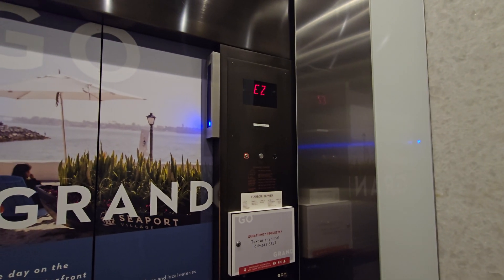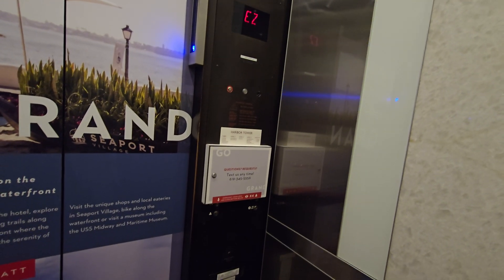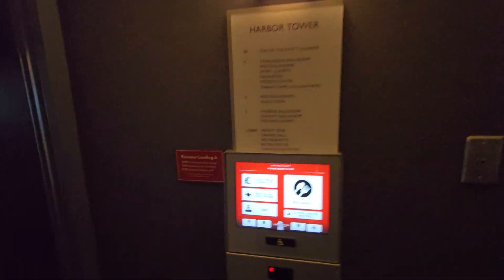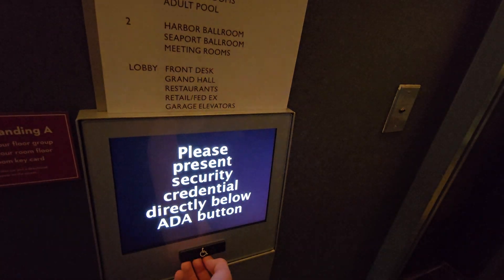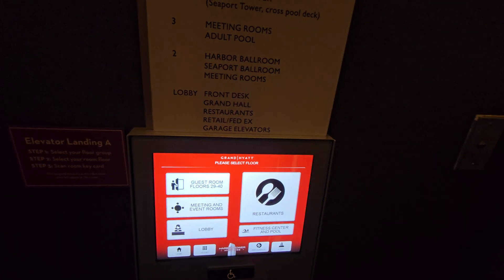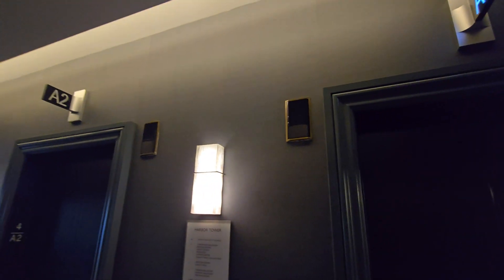Wow. This thing feels like it goes 1,200 maybe? Have to speed test it. It's in California — a lot of them don't excel as fast. 40. Please present security credential directly below ADA button. See, these used to be Otis on luxury fixtures. We got a recent slap-on Otis Compass. All this model is, is a retrofit over the old system.